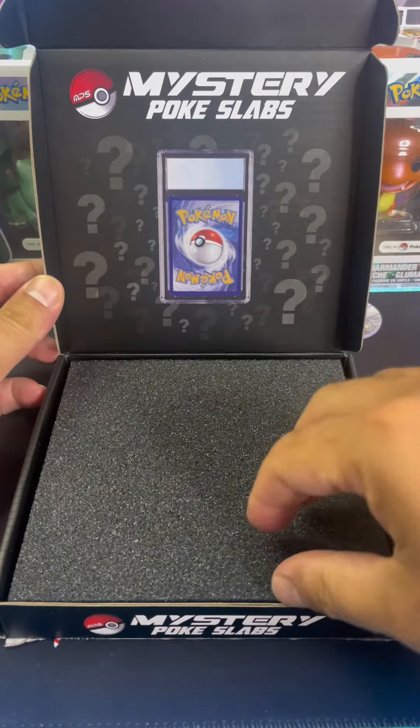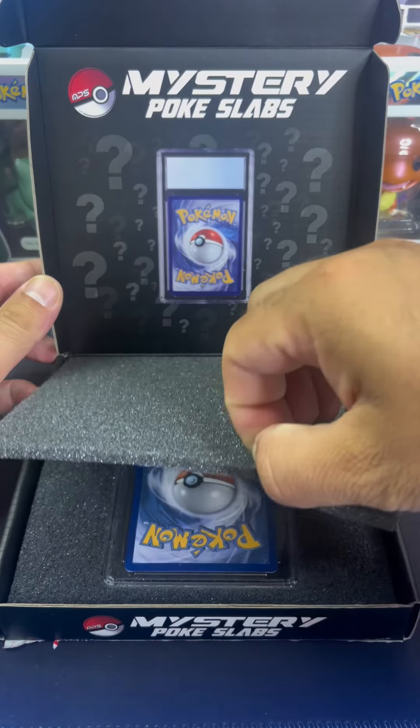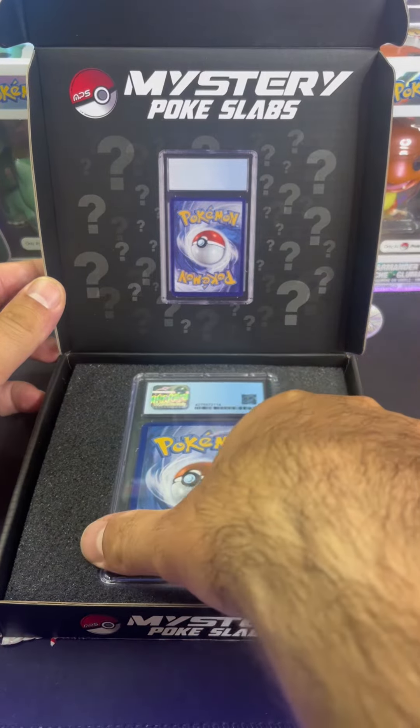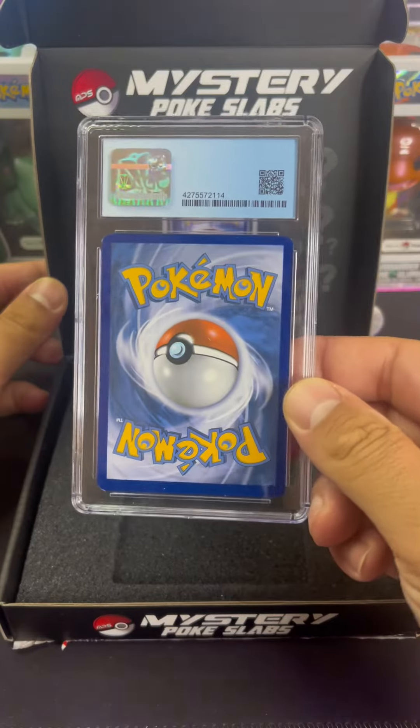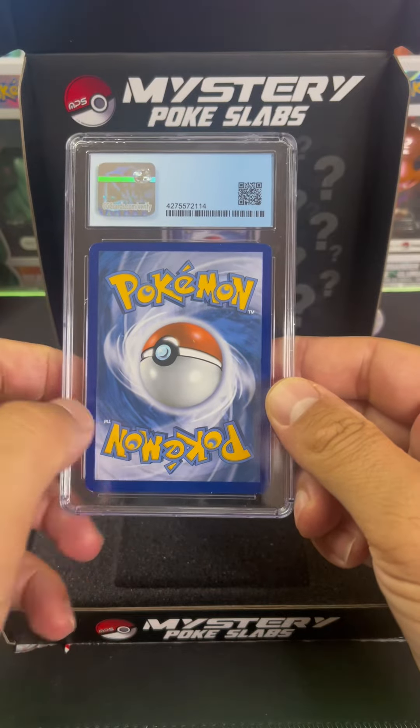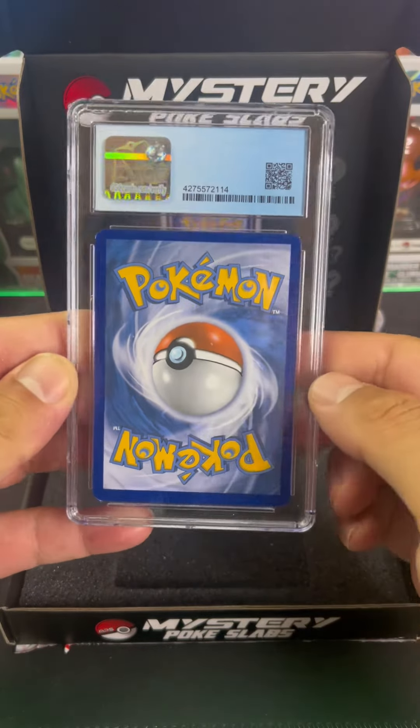Now the box itself is pretty nice. I do like the background that they put in there — they made it so mysterious yet so cool. I seem to think that these are all CGCs; I haven't had anything other than a CGC. This is the third box I'm opening.